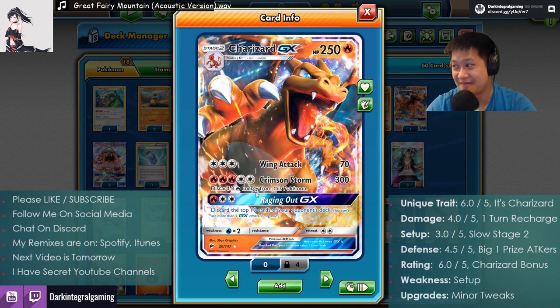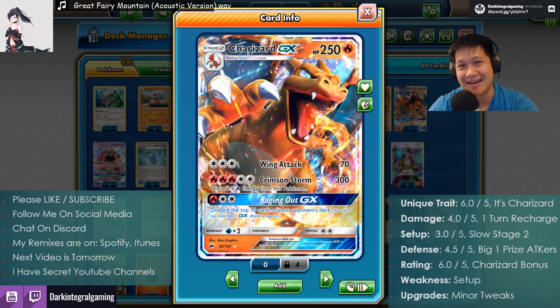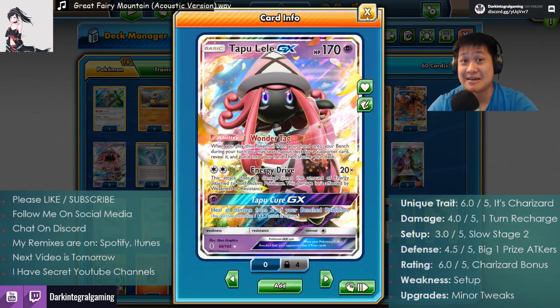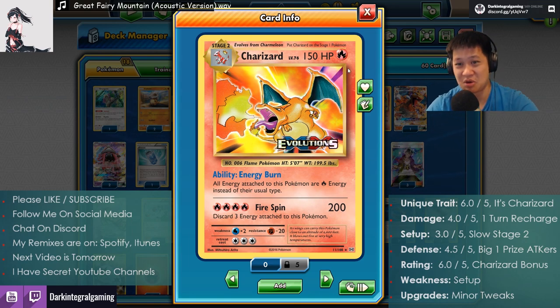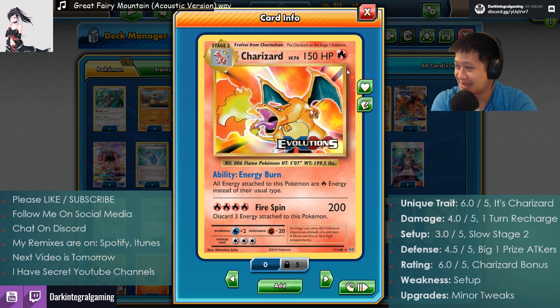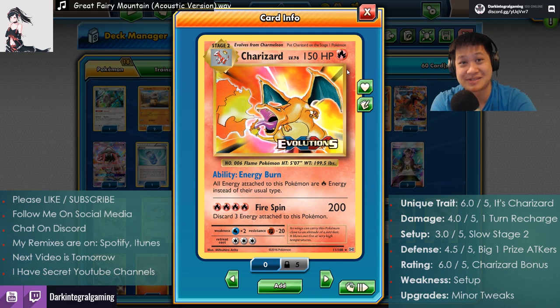Setup: three out of five. You are stage two, take a while to get up, you need lots of energies — it's slow. It works, but it's slow. Defense: four point five out of five. Fighting with GX Pokémon risks two prize cards, but this deck fights with lots of one-prize baby Charizards that are pretty tough. I felt like I was losing Pokémon but they were all one-prize cards, so I could hang on and keep playing. Overall rating: six out of five — I liked it. This is probably the best Charizard deck I can make right now in standard, and it's actually a fully Charizard deck, which is a first for me. That gave me goosebumps.